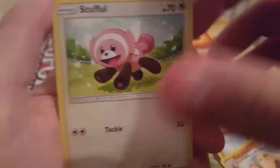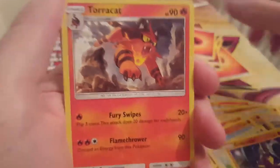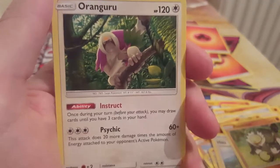Heal from this Pokémon the same amount of damage you did to your opponent's active Pokémon — that's actually decent. Stuffle — aw, this smile. Crabrawler, Torracat, Passimion. Why am I chucking that over there with the energies? Oranguru — once during your turn you may draw cards until you have three cards in your hand.